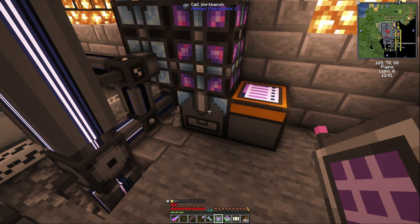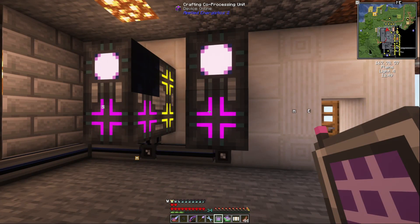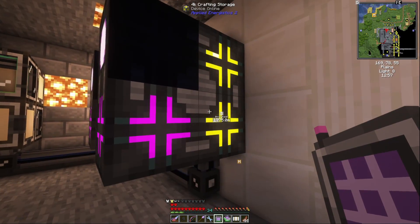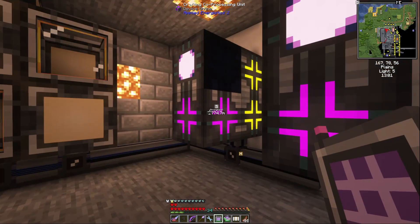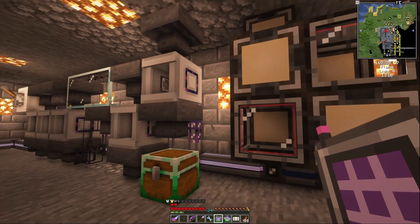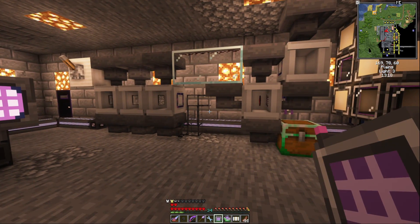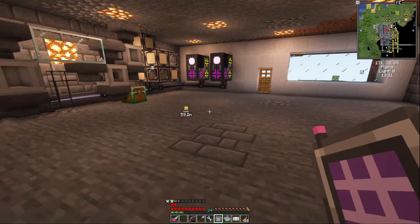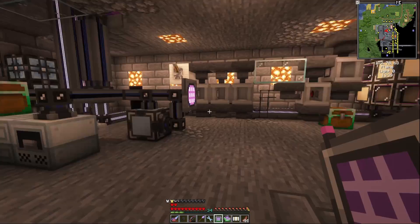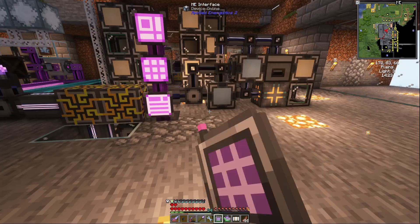Here's a cell workbench where we can configure cells. We've got our basic crafting storage and co-processing units — two 4k, so 8k total crafting storage. We've got a bunch of assemblers and pattern providers that hold all our crafting patterns. This old inscriber automation is obsolete; I just leave it as a relic of our early days. That covers the infrastructure of the Applied Energistics 2 setup — there's a lot of automation happening, and we'll talk about that next.